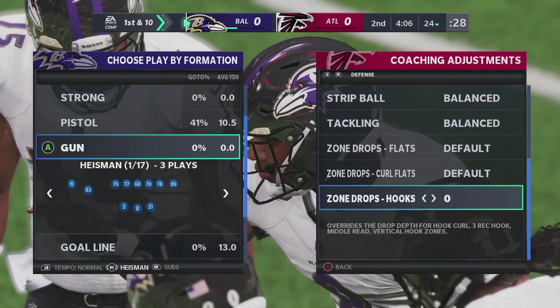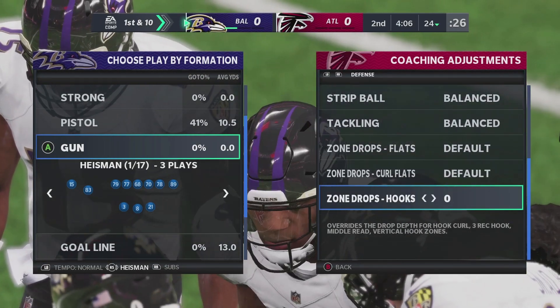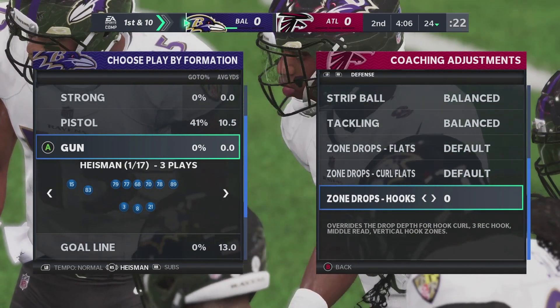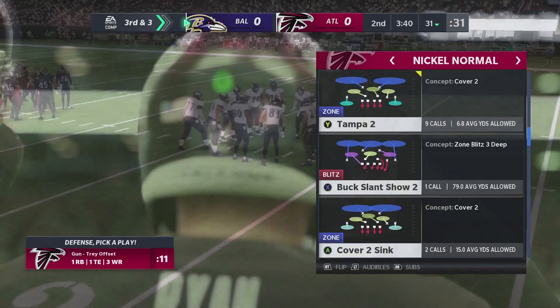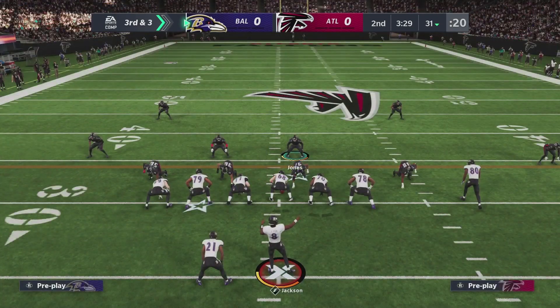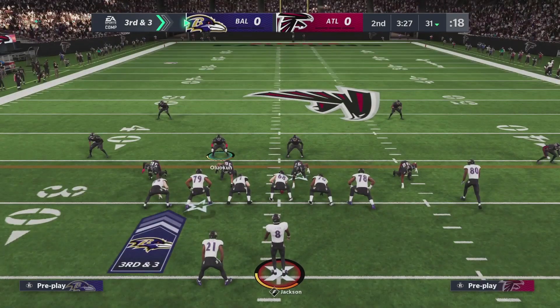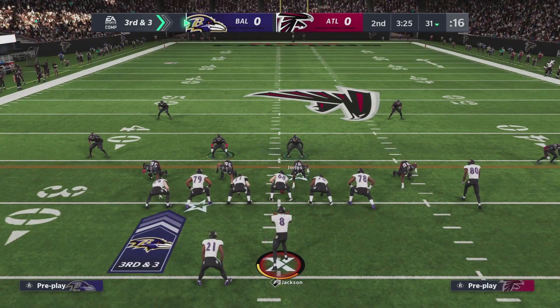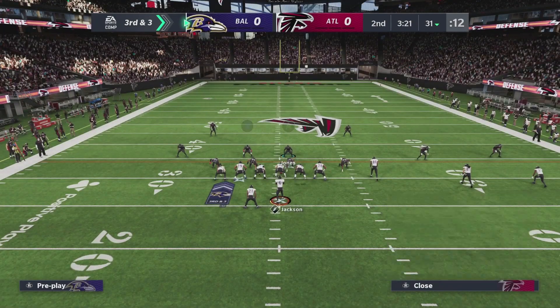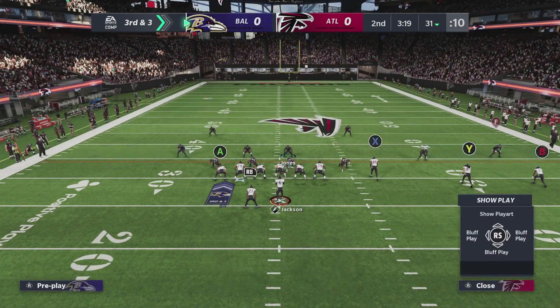We're going to have you go into coaching adjustments and change your zone drop hooks to zero. The next step is to call a cover two coverage in which your nickel cornerback will be in a hook zone. By adjusting the hook zone depth to zero, we're going to create a delayed cornerback blitz to make sure the quarterback has nowhere to go. We want to make a pre-snap defensive adjustment to make sure the other two yellow zones in the cover two do not go to the line of scrimmage — put one in a deep third assignment while usering the other.